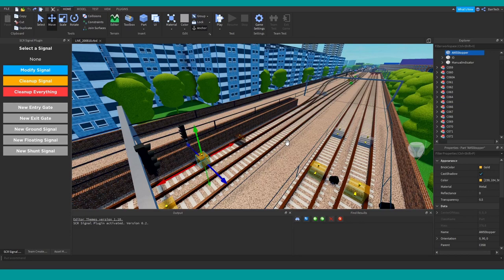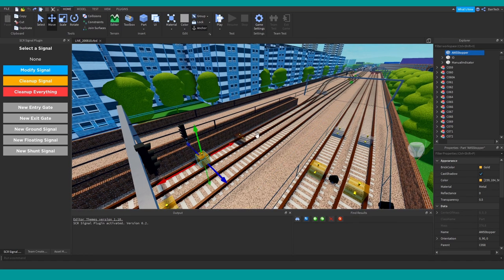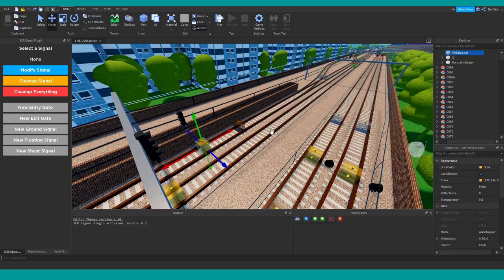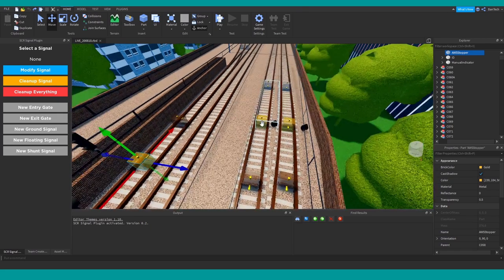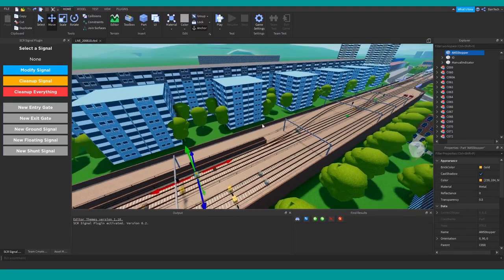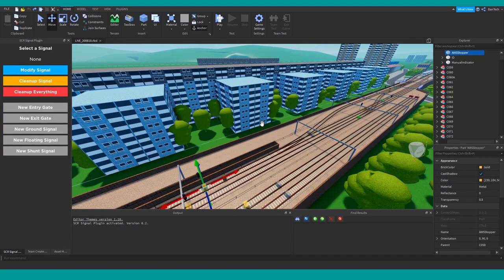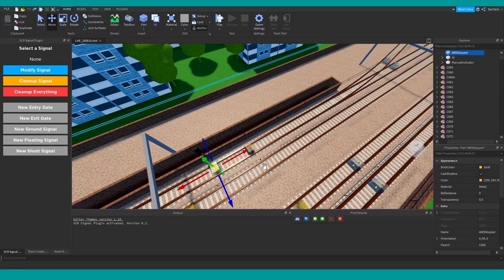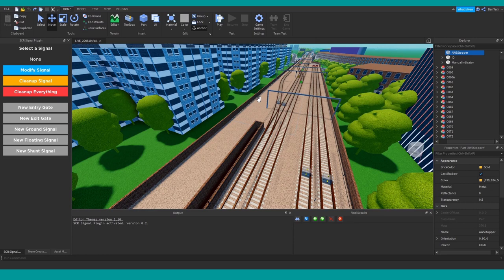This requires a different approach to signalling — arguably a more realistic one — which is to treat them as blocks. Not parts like in Roblox, but specific sections of track under a signal's control. When trains are inside that block, you don't want any other trains to enter. Our definition of a block is slightly tweaked from real life; in Stepford County there are some situations where you can have multiple trains technically in a block, but essentially you have entry points that record trains going in and exit points where trains leave.